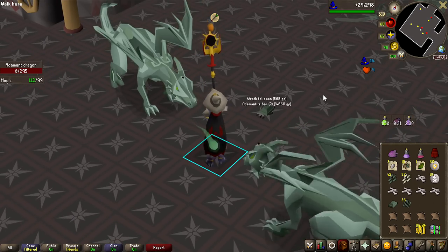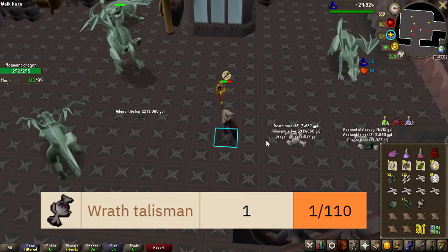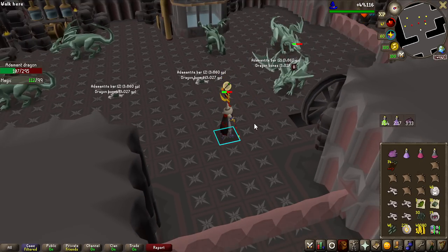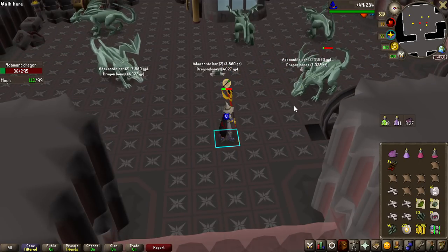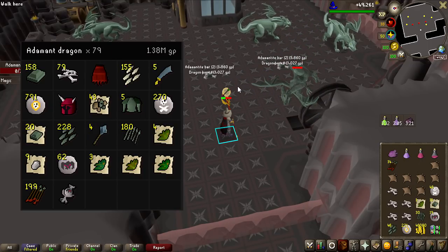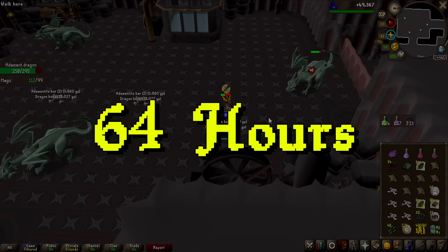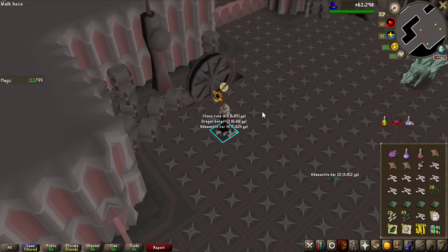I just noticed I got a Wrath Talisman drop as well — these are worth basically nothing, 500 GP, but they have the same drop rate as the Dragon Plate Skirt, 1 in 110, so that's like 160k I missed out on. When I started this grind, I set a timer for 1 hour to see how many kills I could get — after this one we're hitting roughly the 1 hour mark and I've done 79 KC. That means if we reach 5,000 kill count without getting the Dragon Metal Slice, this is going to be roughly a 64-hour grind. And that is now 100 KC done on Adamant Dragons — I only have to do this 50 more times.